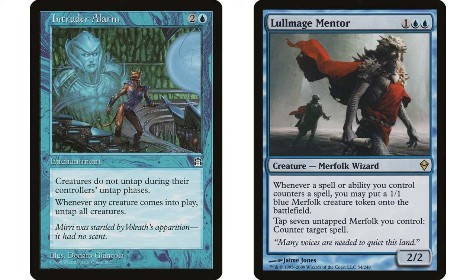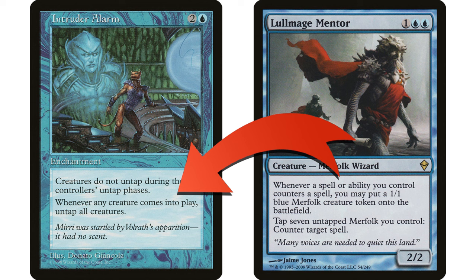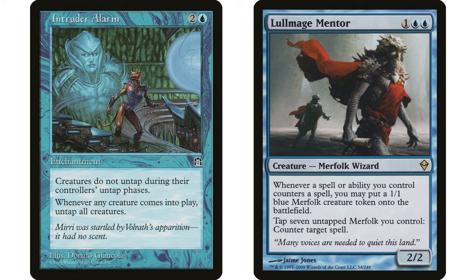Once you eventually get those seven untapped Merfolk in play, your opponent casts something, you tap your Merfolk to counter it. That triggers Lullmage Mentor, creating a 1/1 blue Merfolk, which triggers Intruder Alarm — whenever a creature enters the battlefield, untap all creatures. All your creatures untap again so you can continue tapping to counter everyone's spells. They can respond by removing your Lullmage Mentor, but this will likely be game over.